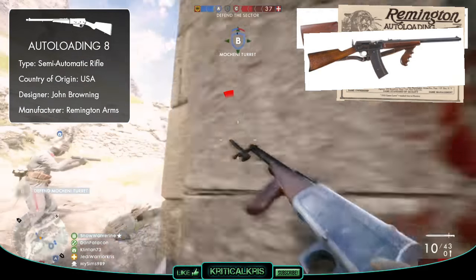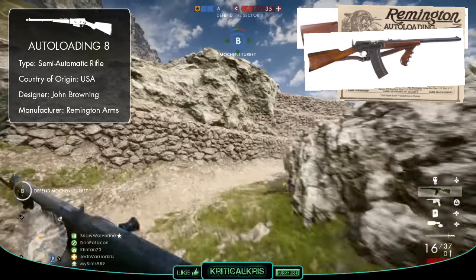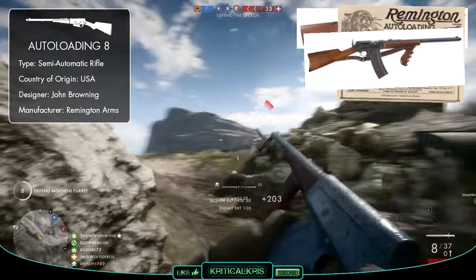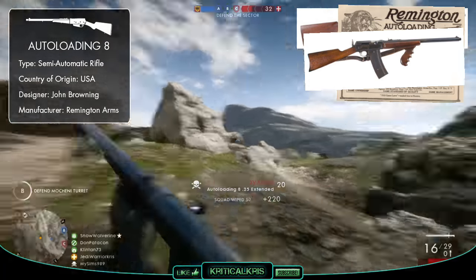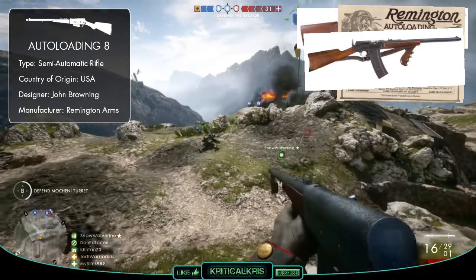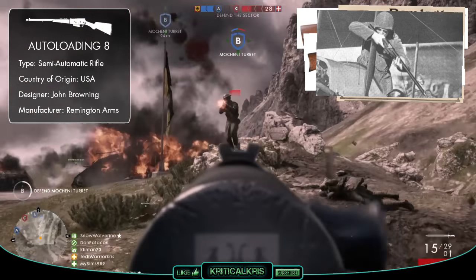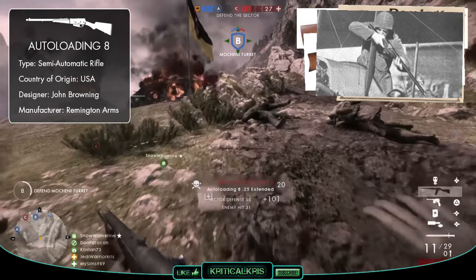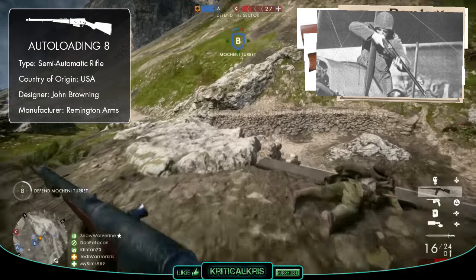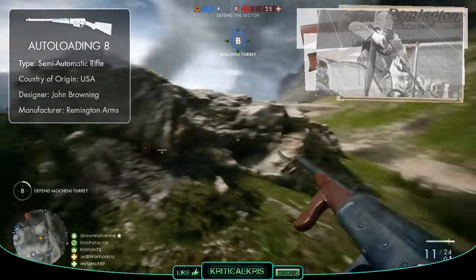Law enforcement variants which used high-capacity detachable box magazines were also made, alongside the standard civilian version which used the much smaller 5-round internal box magazine, and both of these variants can be seen in the game. The Model 8 was never properly adopted for military use in World War 1, though about 100 of the .35 models were shipped to France in 1915 to be used on aircraft — though its tendency to overheat, its single-stack magazine, and its heavy structure meant it wasn't really ideal for infantry use.